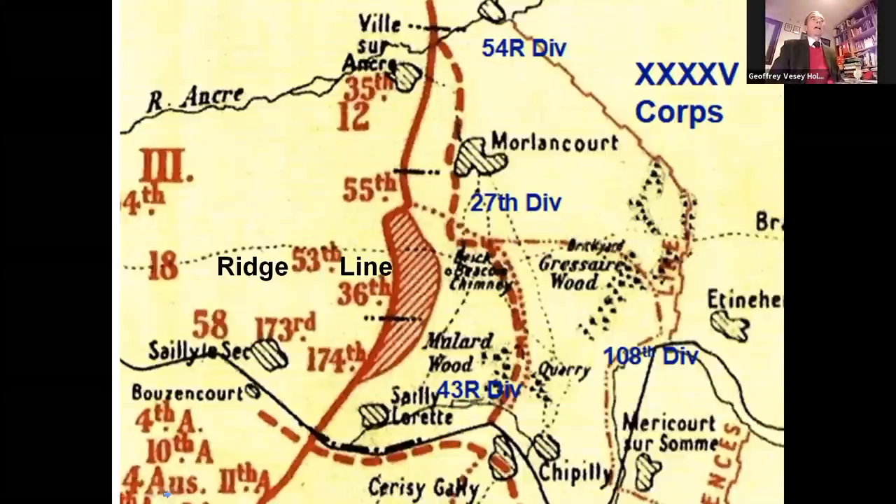To its south, 58th Division's advance was hampered by a series of small valleys running south from the ridge line to the Somme. At 0425 on the 6th of August, two days before the battle started, 27th Wittenberg Division attacked, retook the hatched area, and took prisoners who did not give away the impending offensive. But the Germans now expected a counter-counterattack, and therefore, unlike further south, the attack on the 8th of August did not come as a complete surprise to them. Due to heavy losses on the 6th of August, 54th Brigade of 18th Division was replaced in the attack by 36th Brigade from 12th Division, another division which had little time to prepare.